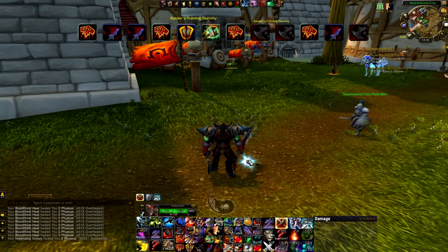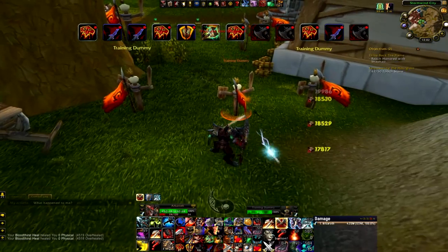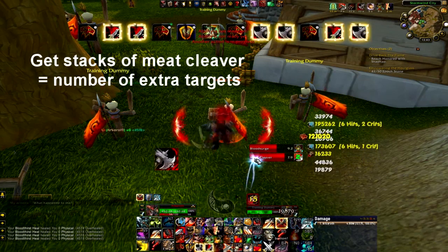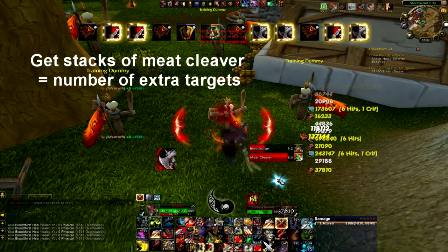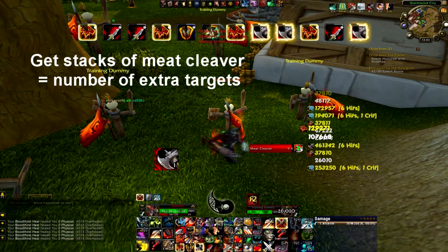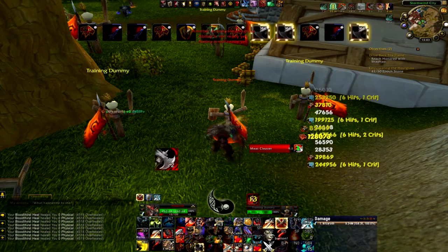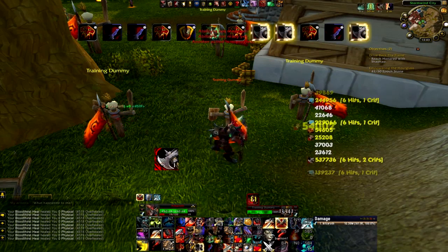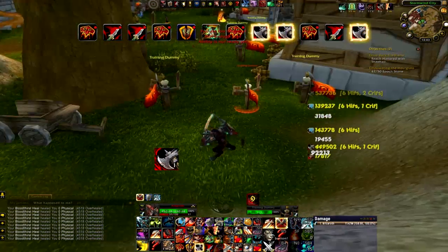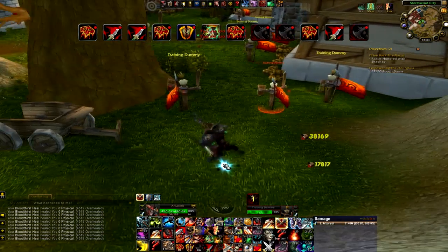That's pretty much everything you need to know for the basic single-target rotation. Now let's quickly cover the AoE rotation. Our rotation is pretty much as normal — Bloodthirst — but instead of hitting Wild Strikes, we hit Whirlwind until we have as many stacks as there are extra targets, then use Raging Blow. So: Whirlwind, Whirlwind, Raging Blow, Whirlwind, Bloodthirst, Whirlwind, Raging Blow, Bloodthirst. If there's two extra targets we fit two Whirlwinds between Raging Blows. If there are four or more targets, stack up to three — the maximum — before hitting Raging Blow. If there's a whole bunch of enemies and you have the rage, you can just keep hitting Whirlwind and ignore Bloodthirst entirely.